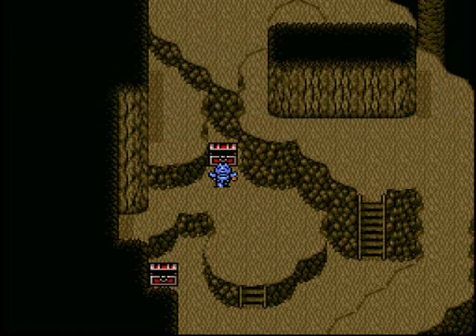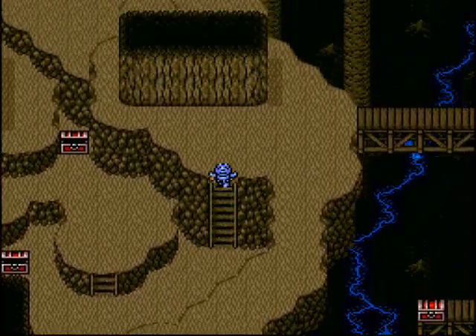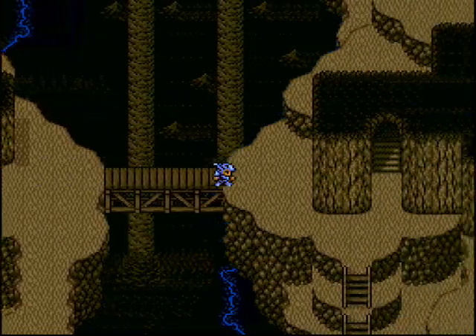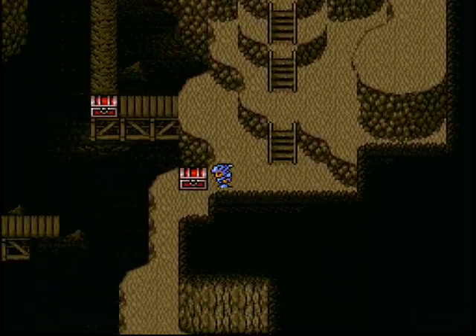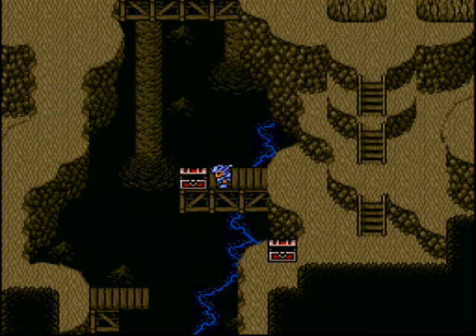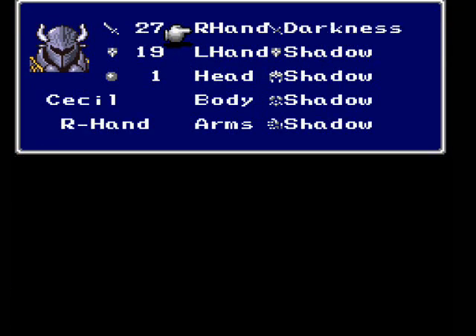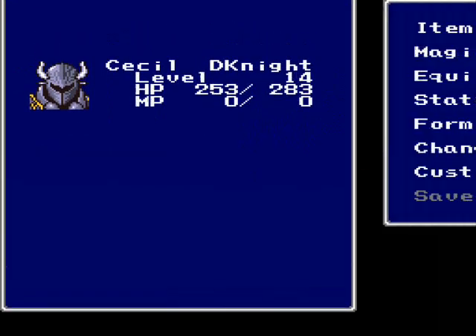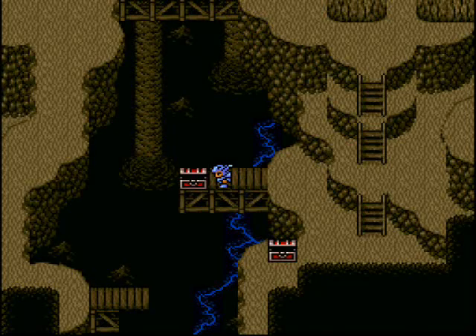I don't know if Island of the Blue Dolphin was worse, or last year's Scarlet Letter - that was awful! But most of the books I've had to read as school novels were actually really good. There we got the Darkness Sword, which we want to equip on Cecil - it increases your attack by ten.